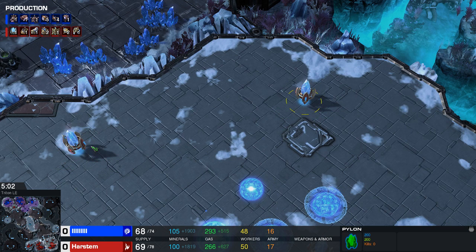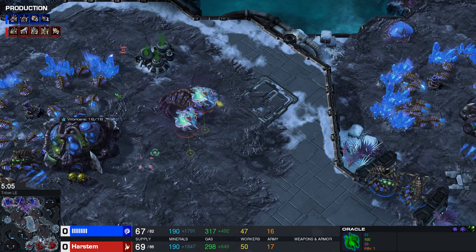At this point we should have full vision of our main base — this is probably the most important thing when playing against any kind of Nydus. A Nydus can go up in your main base, and usually if one gets up there you kind of lose the game. It sounds annoying but it's just the way it is.